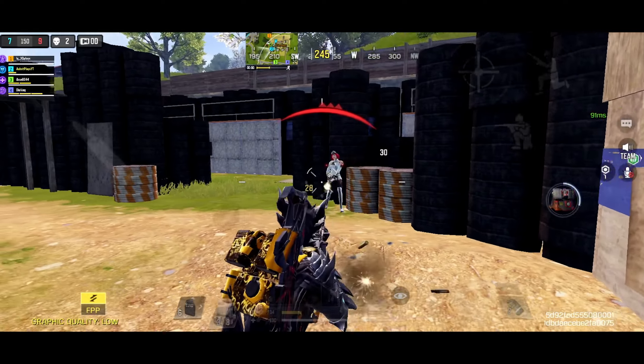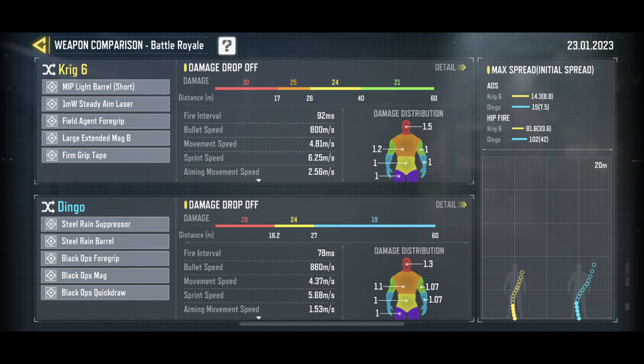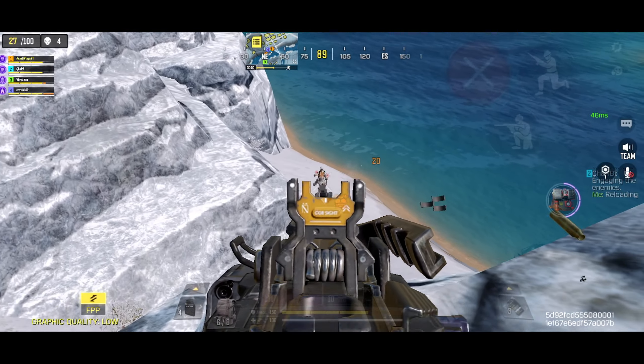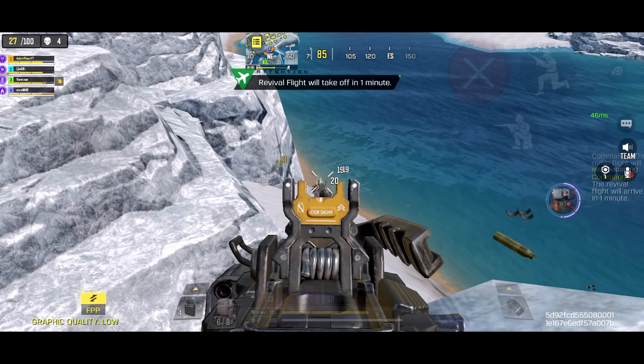Now here's why this is the case. If we compare the Dingo to the KRIG, you will soon realize that the KRIG outperforms it in almost every single stat. The KRIG, being an AR, deals more damage than the Dingo at every single range.